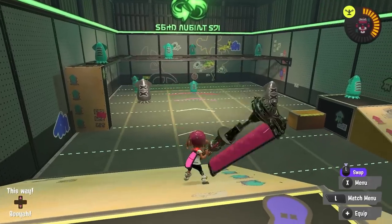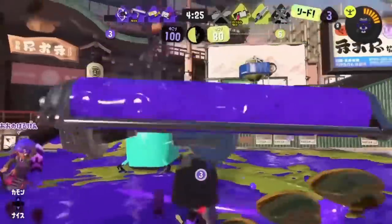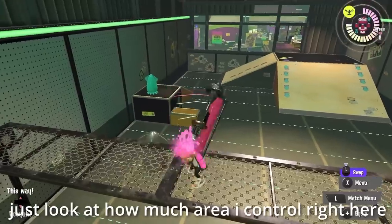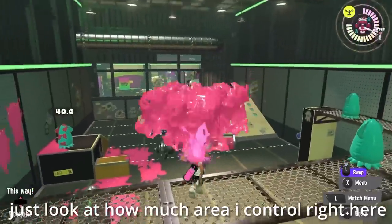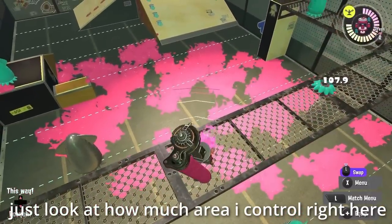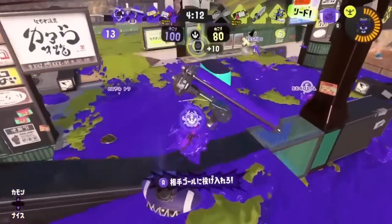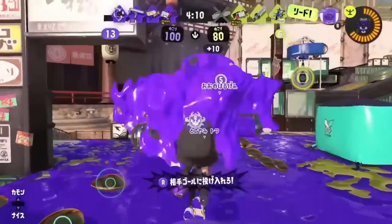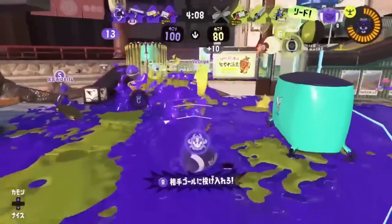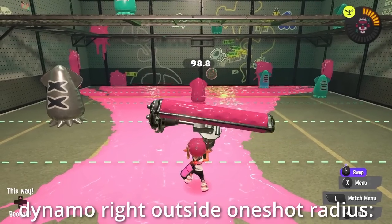Dynamo is a heavyweight weapon, making the user run and swim slower compared to most other weapons. It attacks very slowly, has one of the slowest kill times in the entire game, and has terrible ink consumption — using about 18% of its tank per flick. Dynamo makes up for its slowness by having an attack with a massive radius, painting a lot of area, and being able to one-shot. However, its damage is not nearly as consistent as its pressuring area, and it suffers the most from damage falloff of any roller.